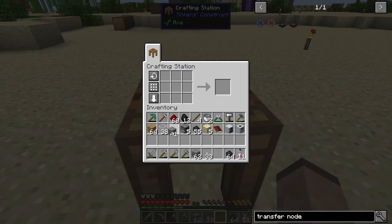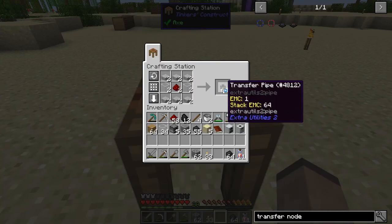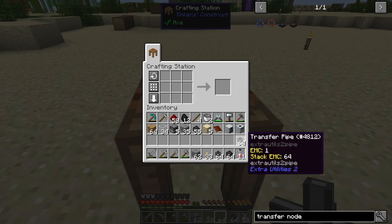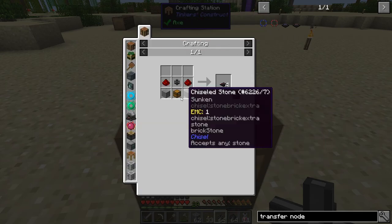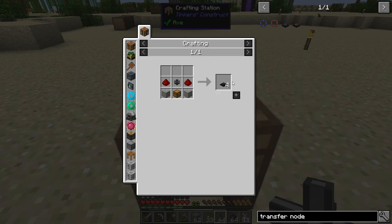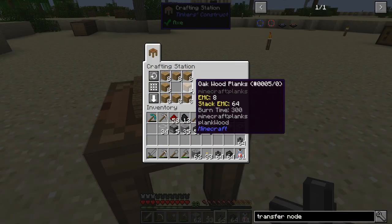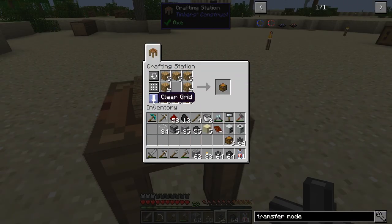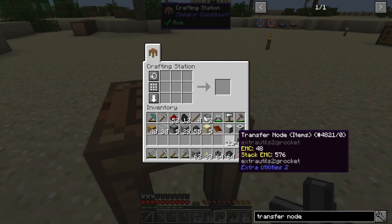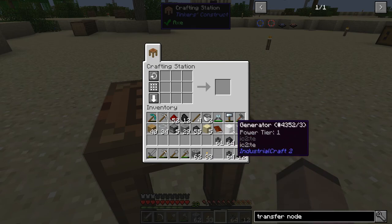So I need some Stone's Lab. Got two stacks of transfer pipes. Now I'm probably going to need quite a few of these — not that many — but I'll make three. There we go — got 12 transfer nodes and almost two stacks of transfer pipes. Fantastic.